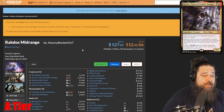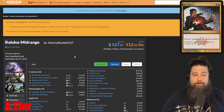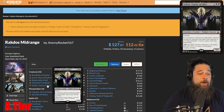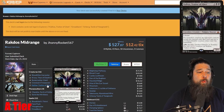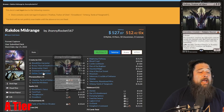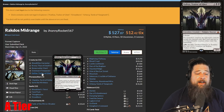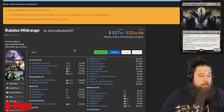Then we have Rakdos Midrange. This is another deck I think is going to make it, although it is missing one really big piece. Dreadbore — not a big deal, you can play Bedevil, there's tons of good Rakdos removal. The big loss is Kalitas, Traitor of Ghet, which is a devastating card. It's so good against aggro: you slam it and it's really hard for them to win, and it's not really replaceable — there's just not another creature that hates on the graveyard, gains a bunch of life, and gets really big like Kalitas. The good news is this is a Jund-style deck just trying to play all the good removal and midrange your opponent into oblivion. Even though losing Kalitas really hurts, I think the deck will just replace it with more Planeswalkers and threats. Really, what makes it work is it's just a pile of removal and value.